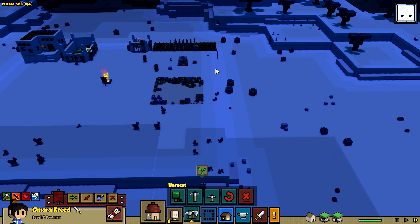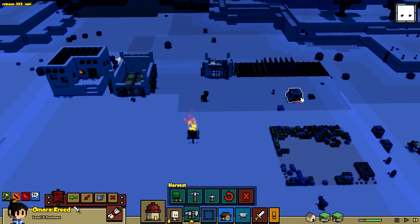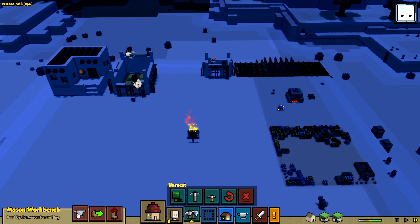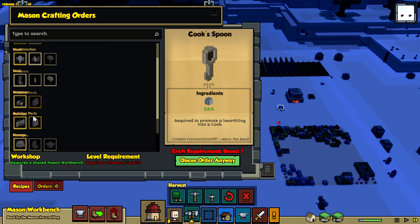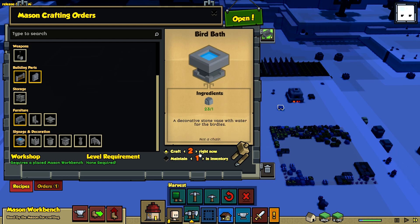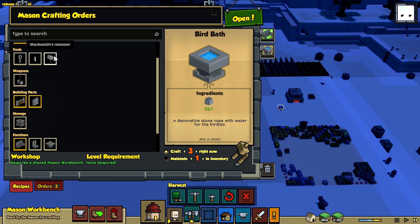What we're doing today: we're going to get all these buildings done if we can. We're also going to need to start figuring out what we can do with our mason, because we put this down last time. We need to start leveling up this lady, because she hasn't got a high enough level yet to start making things like the cook spoon, which requires level two. So let's get into it - we're going to make a couple of stone benches and some bird baths.